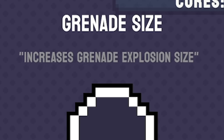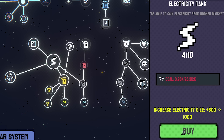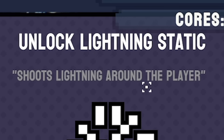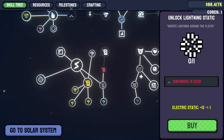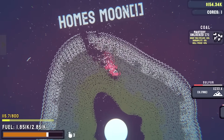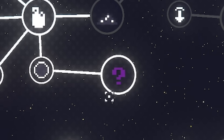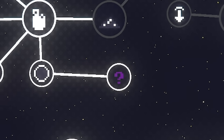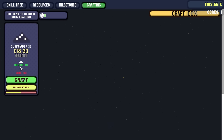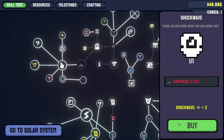After a few more runs we can increase the grenade size - that's unlocked something else. Let's also do grenade damage and keep crafting. There's a new upgrade that looks like a toilet to me - shockwave, cause an explosion when you're going fast. It costs 50 gunpowder which I was trying to save, but sod it. So I need to pick up speed and then... it's a bit of an explosion. Not sure it's that worthwhile.